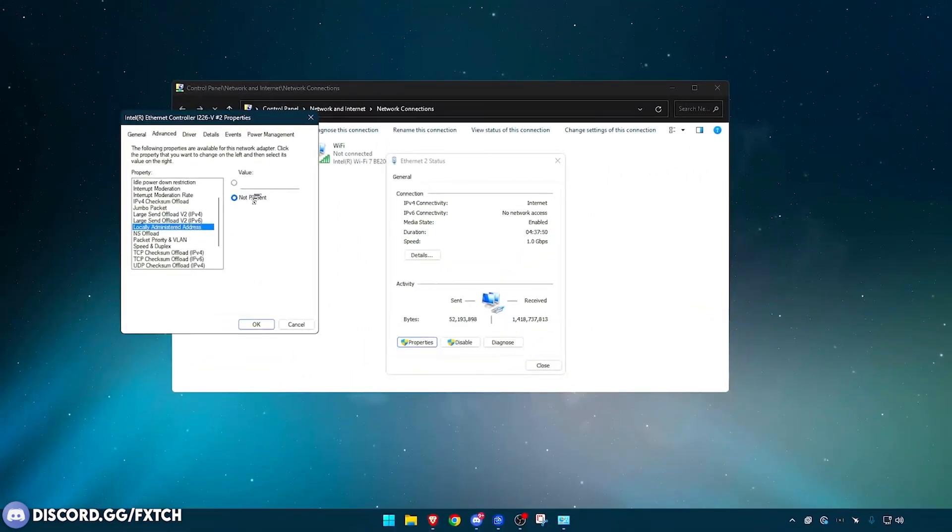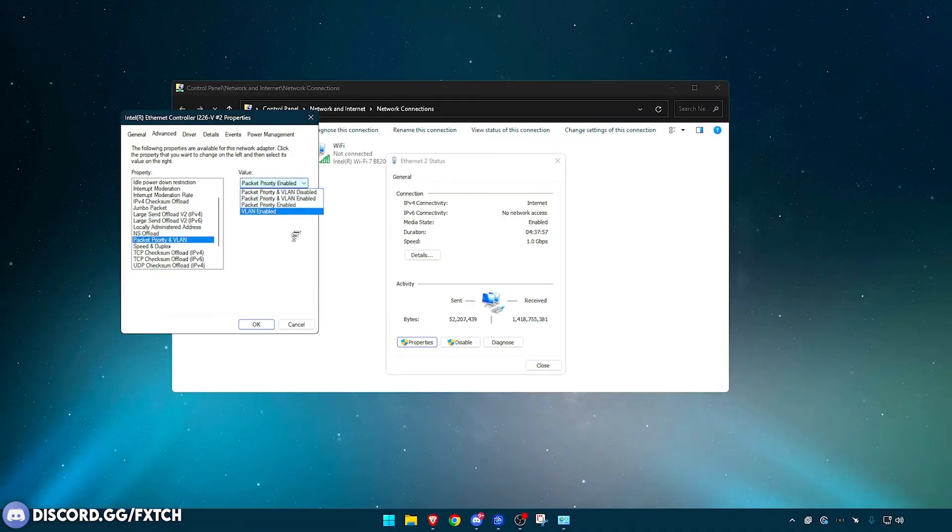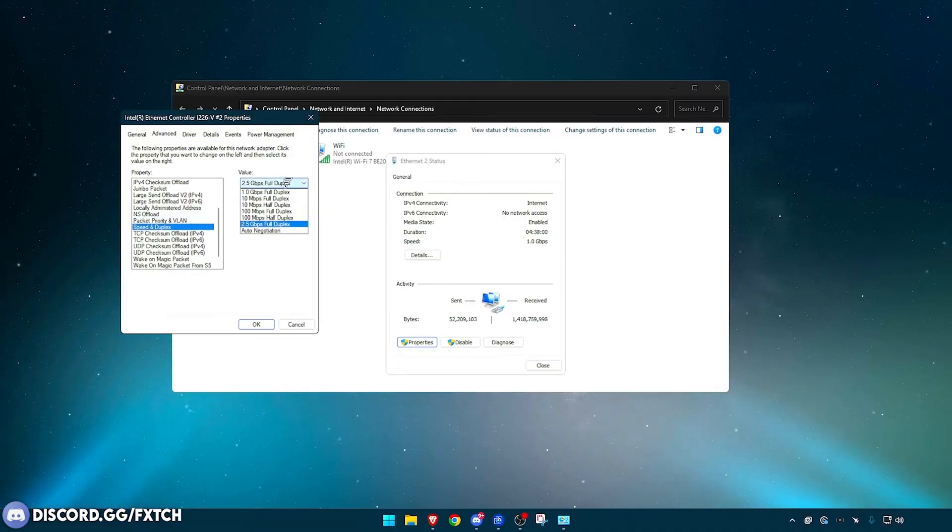Locally Administered Address — have that on Present, and offload Disabled. Packet Priority and VLAN — set to Packet Priority Enabled. Speed and Duplex — set this to the highest full duplex option. For me that's 2.5 gigabytes per second full duplex, which is higher than 1 Gbps or 100 Mbps. It's usually the bottom option — double-check yours.